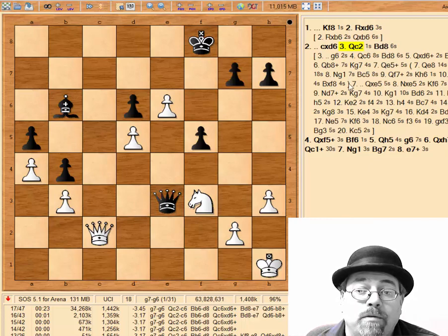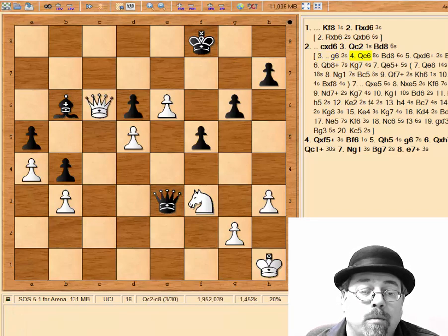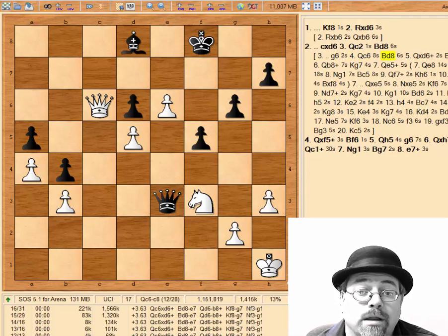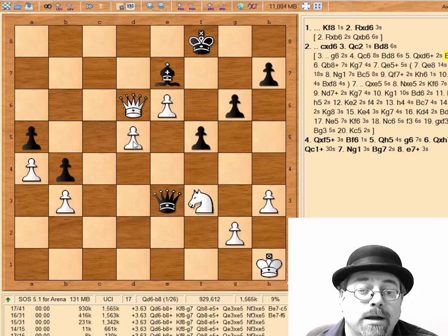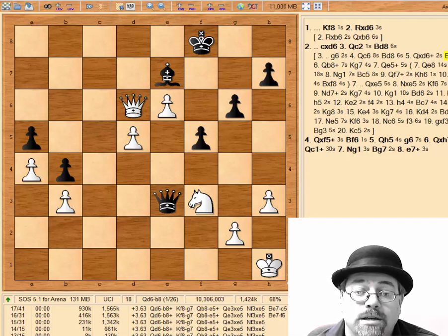I looked at this position for a while and had trouble finding a winning line for white, which is what makes this such an interesting tactical puzzle. If black, for example, simply plays g6 to try to hold on to the pawn, white is able to come in, attack the bishop and the pawn, winning the pawn rather quickly. But it looks like black may have stabilized. The important part, though, is that these pawns are monsters and they give a significant endgame advantage to white.